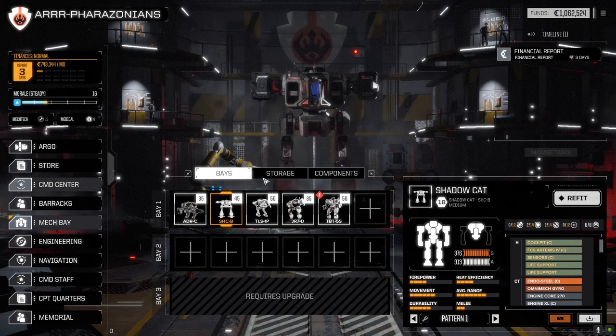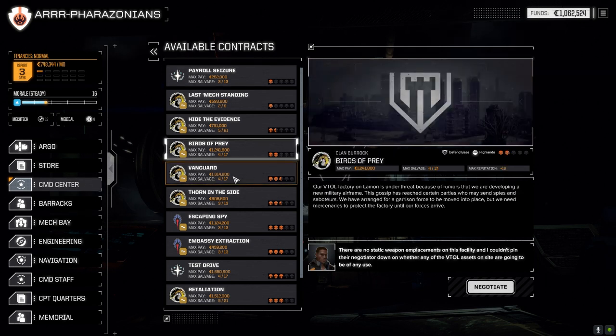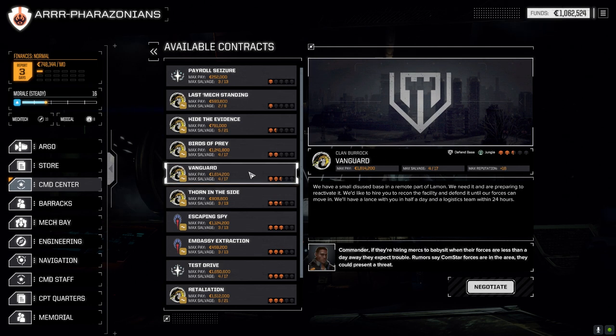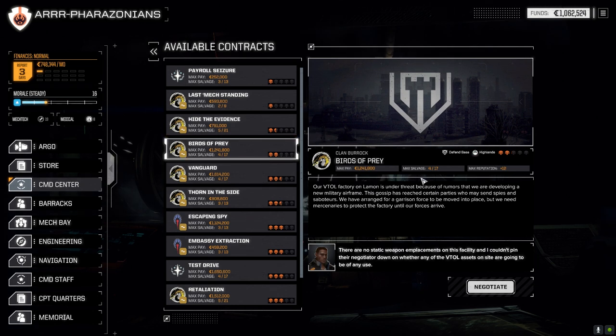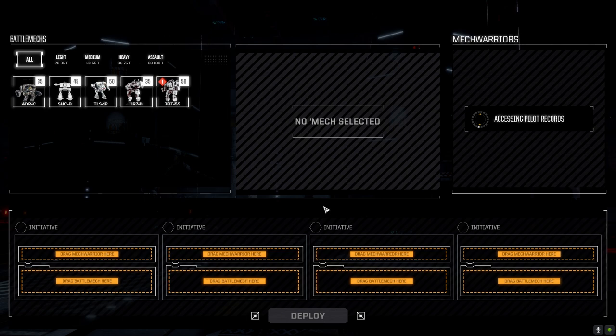Let's go to the command center. I'm going to go right up to Birds of Prey. I was going to do the Vanguard at two and a half skulls, but because I don't know how our new lance is really going to function, we're going to do Birds of Prey first. They're both defend base missions. This one's in the highlands — it's probably going to be a little bit better for the way our lance is set up. We're going to take Birds of Prey today. I'm going to go full salvage. Let's do this — maybe we can get ourselves an Urbanmech part.